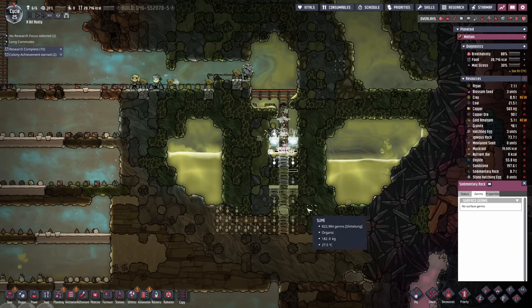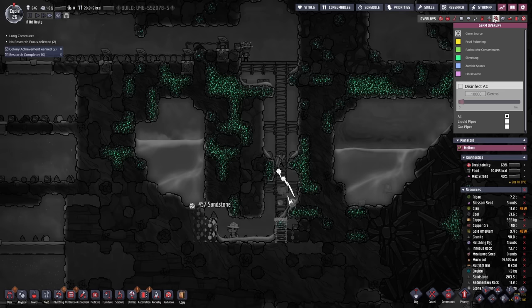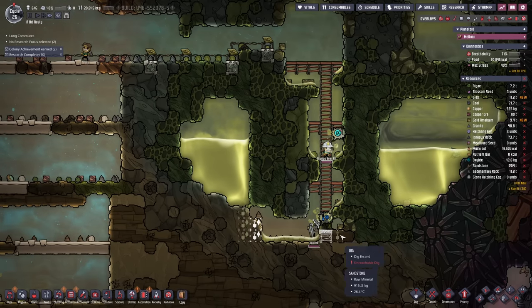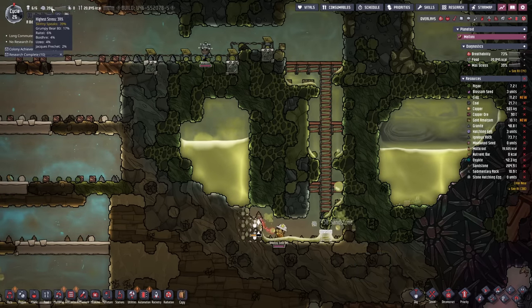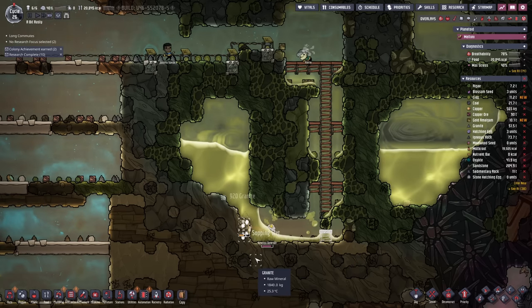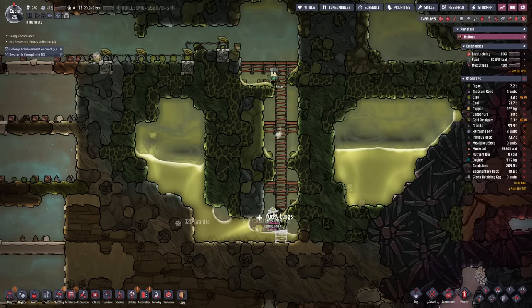Looking at the germ overlay we're pretty good — I'm not seeing any nasty packets of it just yet, but I'm sure they'll mess up somehow. Kitties, have you managed to get any slime lung? No — you know what, leave that slime right there. That is perfect. How are your stress levels looking? Not perfect. Oh my god — well this water is not going to help. Breathe deep, breathe deep — it's fine, it's fine.